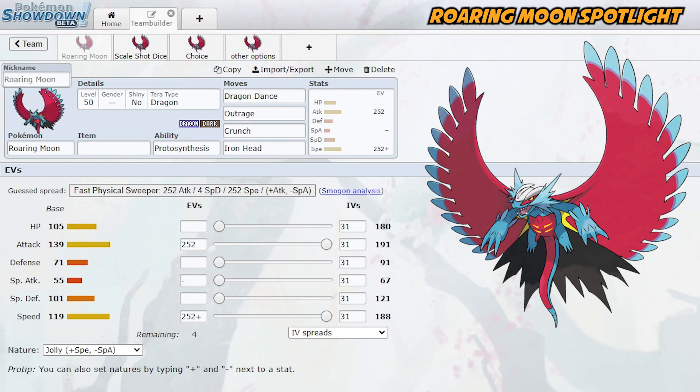Personally I think Roaring Moon is one of my favorite Paradox Pokemon. Salamence is so awesome and this is a crazier, scarier, cooler version of Salamence — it's like that meme with Daniel and the cooler Daniel. This one's the Salamence and the cooler Salamence. So anyways, Roaring Moon is scary.